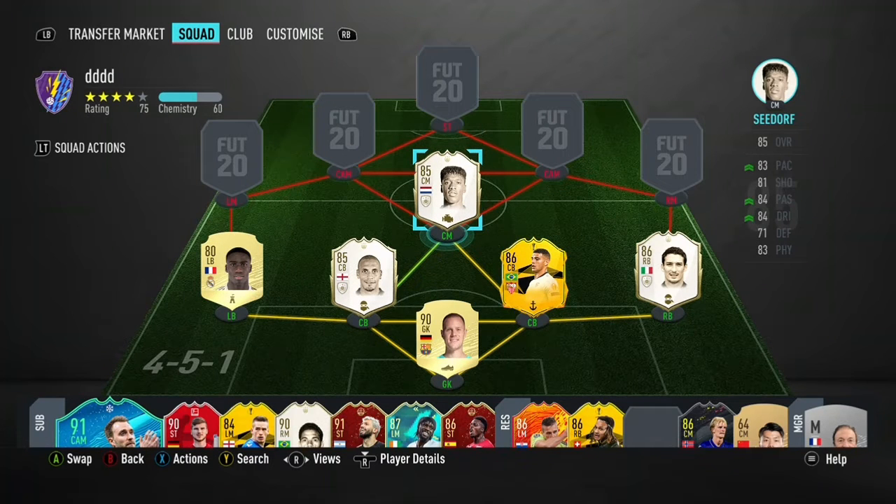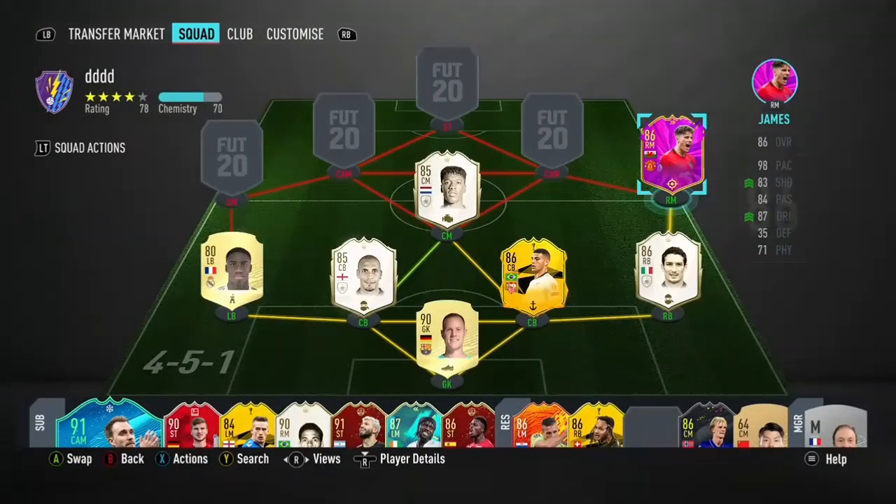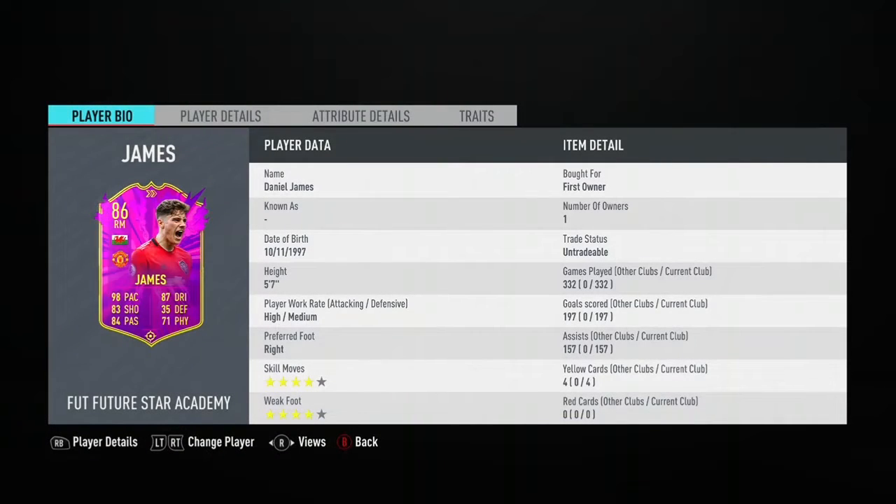Moving on to the right mid position, I've got Danny James. Danny James was part of the objectives during the Future Stars event that EA did. This card is so OP — he's rapid on the ball, got good dribbling, good shooting, good passing, 4-star skills, 4-star weak foot, high attacking. He's just an amazing card. I played his card in CAM. This card is literally free — you can get it in this game. If you didn't do the objective, I don't know what you're thinking. Put him in your team right now.